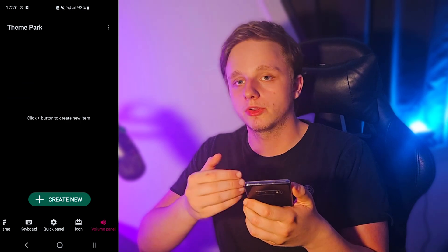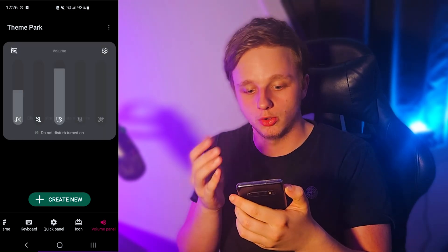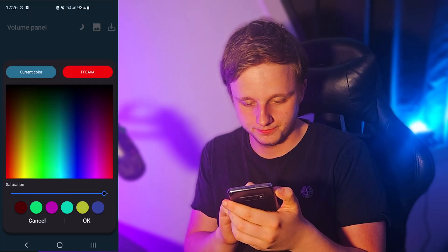Also the volume panel, which is the panel on the left or right that appears like this. If I create new, I can change the color and pick a new color if I want.